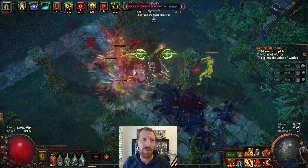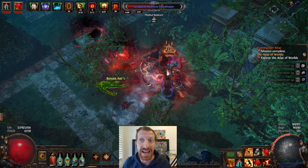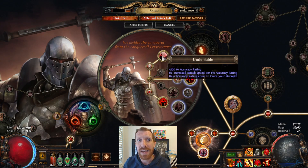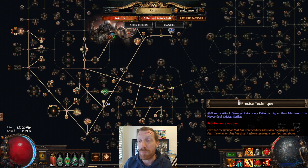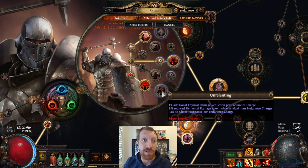I am kind of in early days — this is before yellow maps and before I've gotten my final passive, so I still need to go into the lab for the final piece. What I'm going to do with that is fill out my defensive side, not the offensive side. I've taken Undeniable because we can scale accuracy rating for more attack speed, which makes sure we're always hit-capped. I've even grabbed accuracy here and could work over to Precise Techniques to amplify damage even more. But what I really want for my next lab and the final one is physical damage reduction from Endurance charges — just that extra layer of defense to protect us.